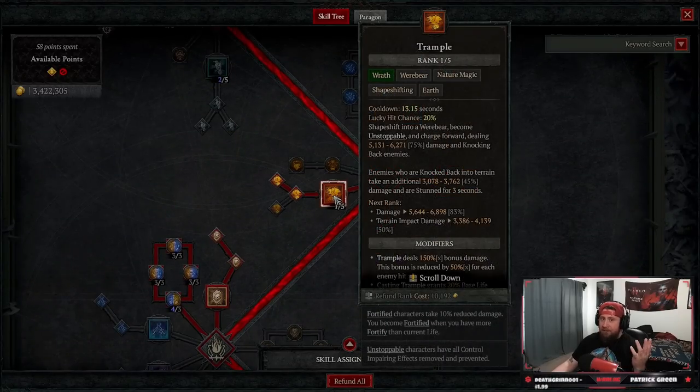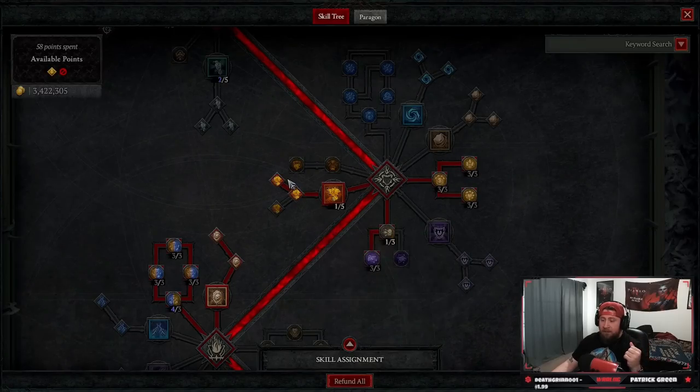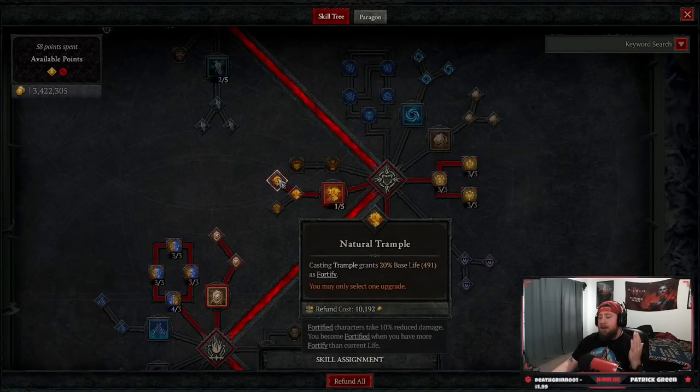Next is Trample — we have to have this for Ram Slide. Trample is going to be our only mobility skill. Enhanced Trample for more damage, and then Natural Trample for some more fortify so we can be a little bit more tanky.